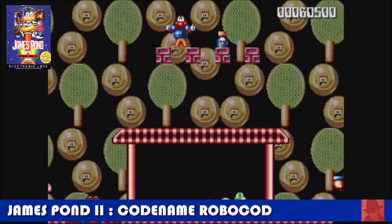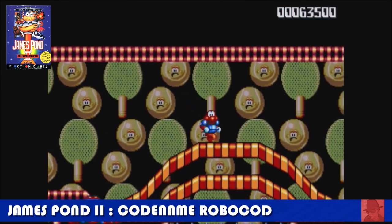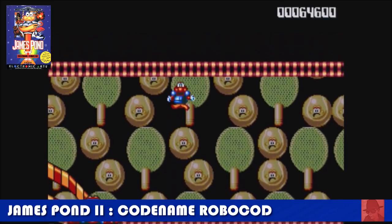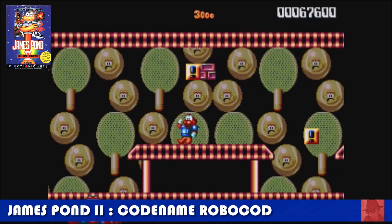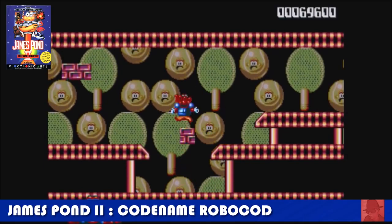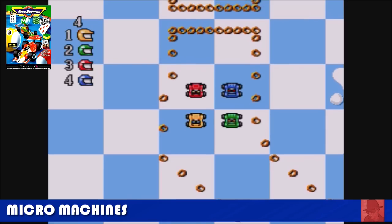James Pond 2, codename Robocod, which I was talking about. This time he's got a Robocod body and you must rescue lots of penguins that have been kidnapped, along with toys, from an evil creature who has kidnapped Santa — some evil doctor. It's quite cute with a lot of levels. Its cuteness might make a few people become ill, but it's a good feat of programming. You get a lot of value for your money and you're not going to complete this in just an afternoon. There is a James Pond 3 that came out on the Amiga; I'm not sure if it came out on the Mega Drive.